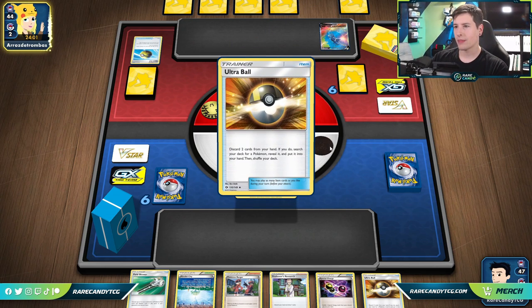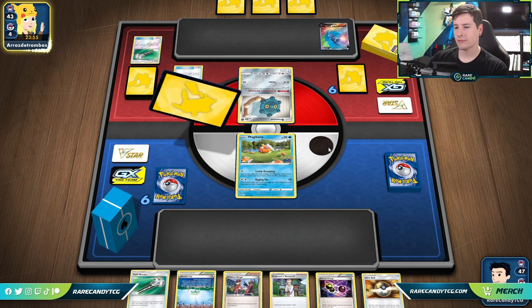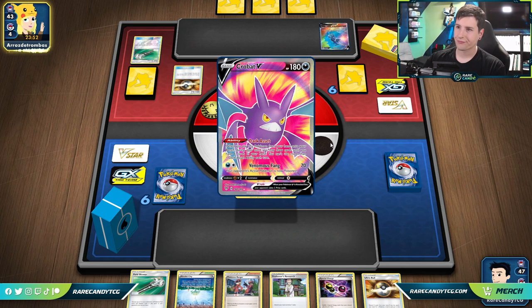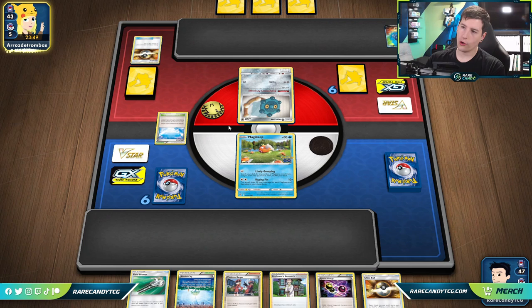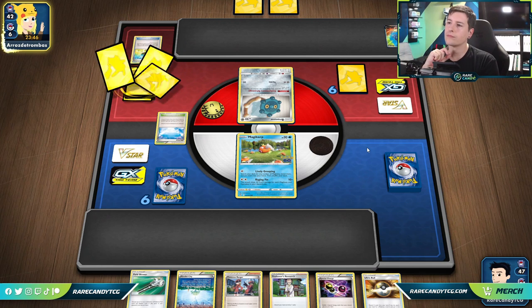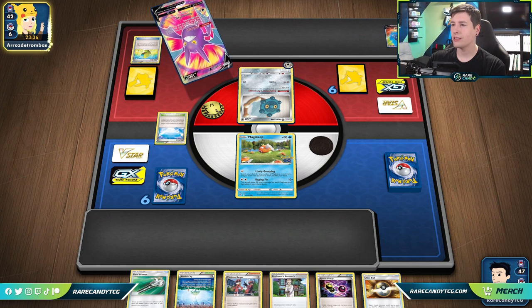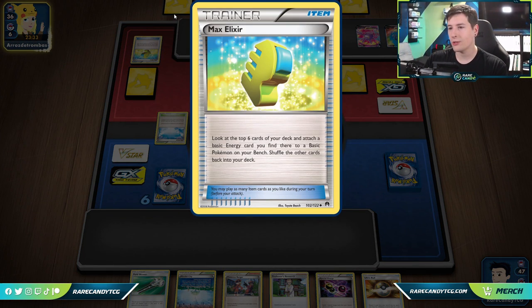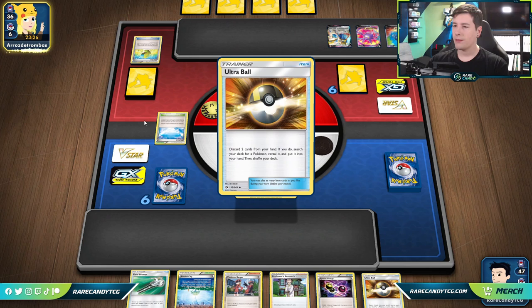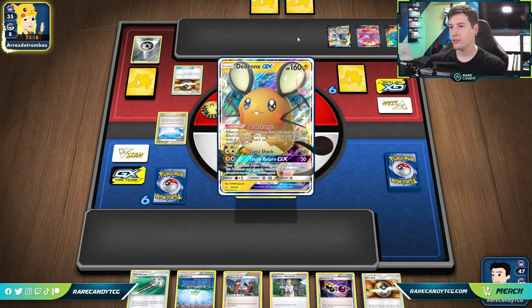I've yet to actually play against this thing on the expanded ladder. Crobat — definitely don't mind any low HP multi-prizers. There's going to be Max Elixir. Between Max Elixir and Metal Saucer, they actually can get Dialga powered up pretty easily. Max Elixir, if you aren't familiar, you look at the top six cards of your deck and accelerate any energy you find there to one of your benched basic Pokemon. They have Zossian, so it looks like they're going to be gearing up for an Intrepid Sword. Two metals in the bin — definitely a good Ultra Ball, so they can just Metal Saucer both of those right out.